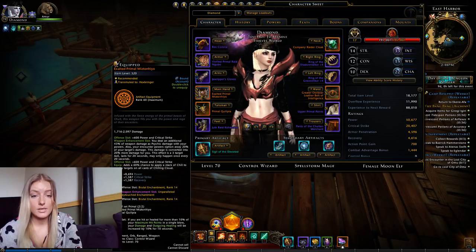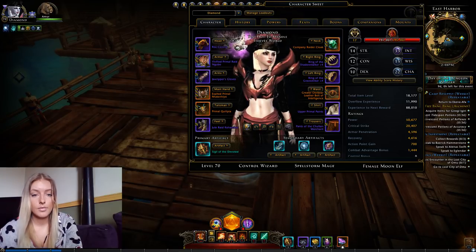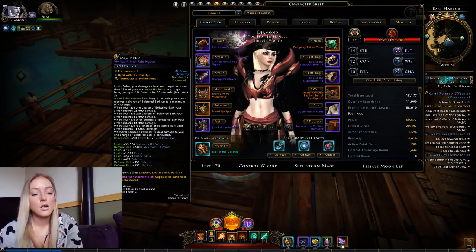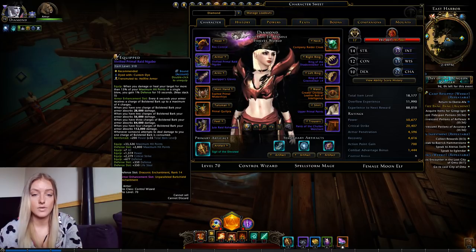For the enchantments, in my offense slots I'm using Brutals, and in defense slots I'm using Draconic because of the triple stats and the HP in it. The reason why I'm stacking up some HP is because of the Paladin Aura.